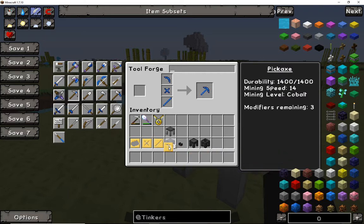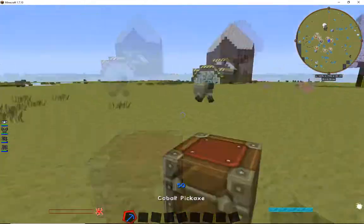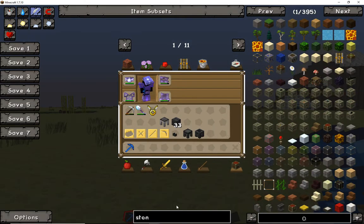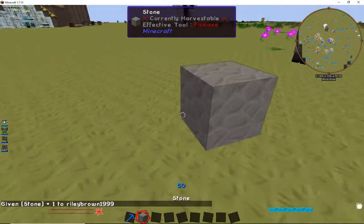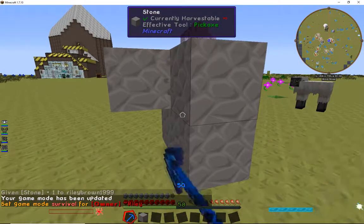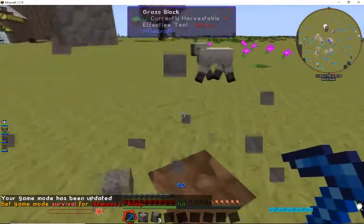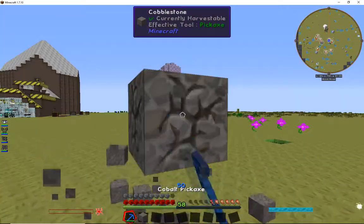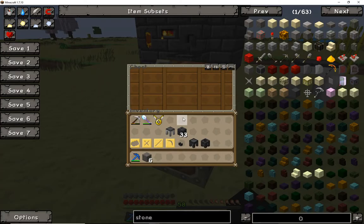These pickaxes are really good — really strong and typically last a while. As you see here it gives you information: your durability will be 1400, your mining speed will be 14, and your mining level is cobalt, which is pretty strong. You get up to three modifiers remaining — you do what you want to do with those. Let's go ahead and place some stone down to show you guys really quick how it mines. It mines pretty well — actually not too bad at all.